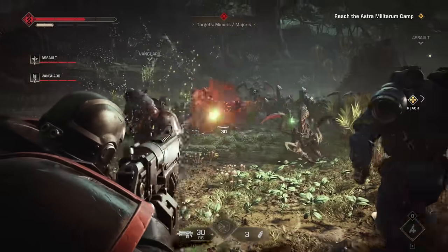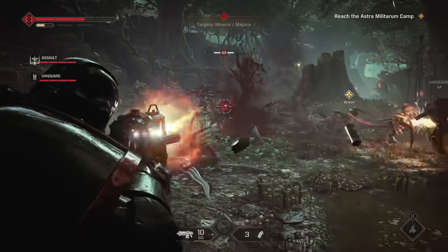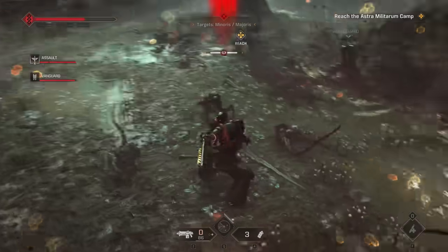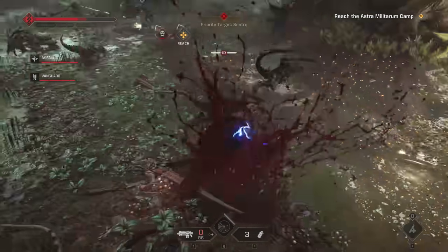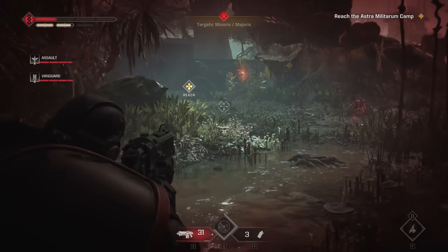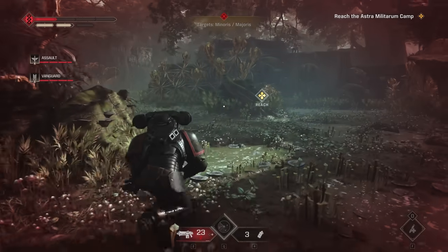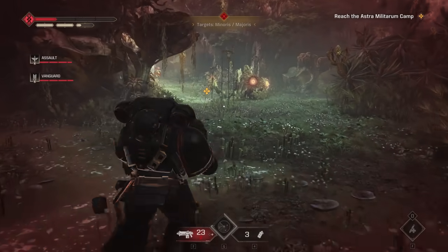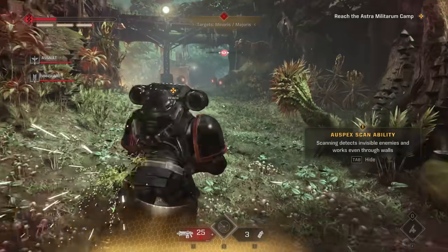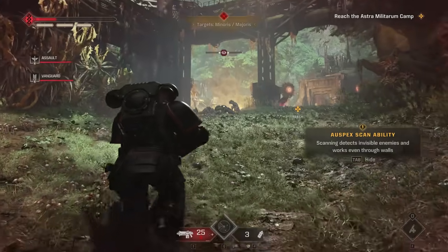Also, there are a lot of enemies, especially on higher difficulties, that have a lot of health and take a lot of work to take down. Making them more vulnerable accelerates that process, which means you and your team are going to be running out of ammunition much less often. Ammo is probably one of the biggest hurdles in the harder content. Being efficient with it is very important, so debuffs like this are huge. The biggest strength of Tactical is definitely its all-around nature. You're great at long range, medium range, and close range combat, and your perks are fantastic.